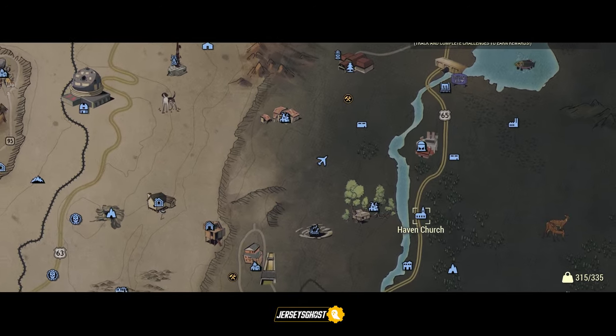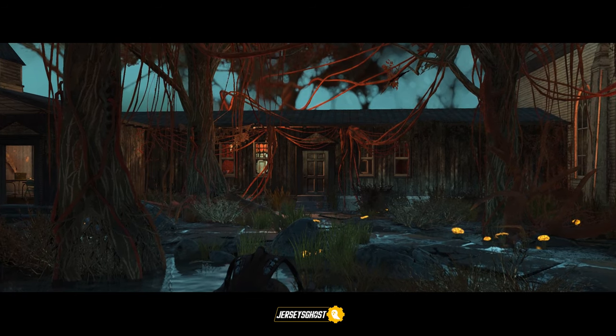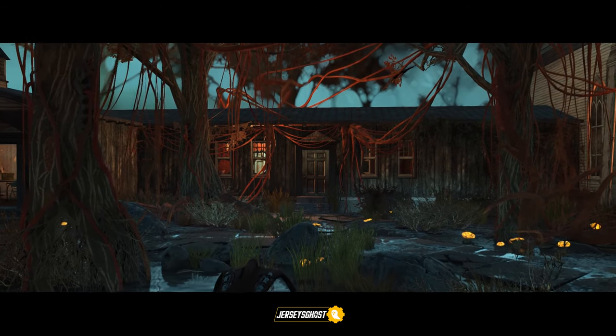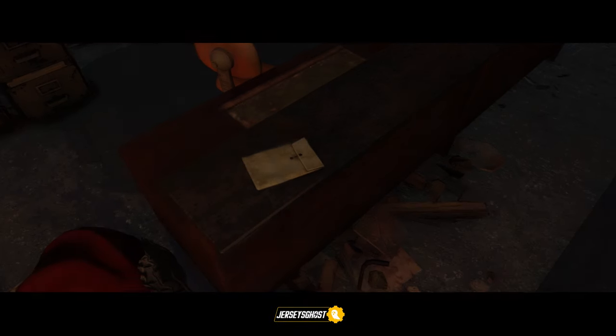Next, travel to Haven Church located here on the map. This is the door you'll want to go through once you make it there so keep your eye out for it. Right in front of the door at the desk lays the next fragment for you to collect.